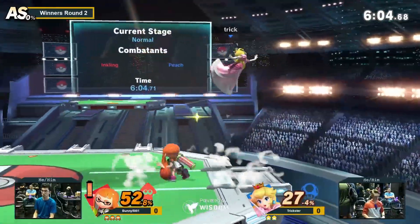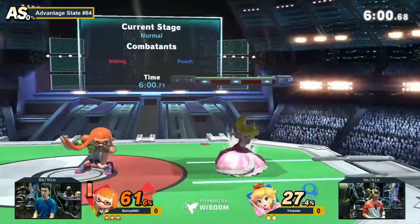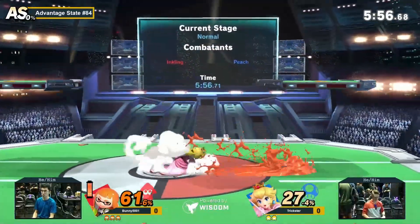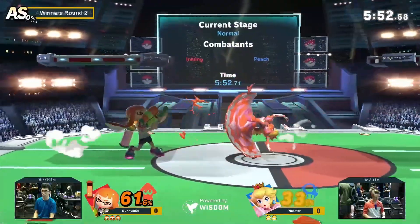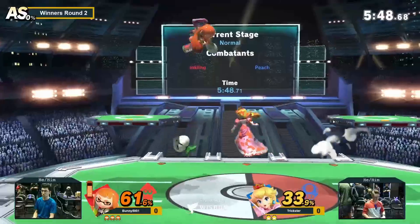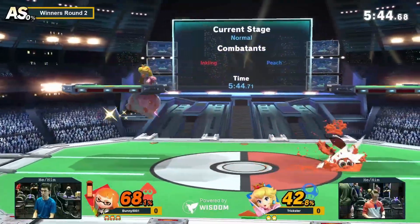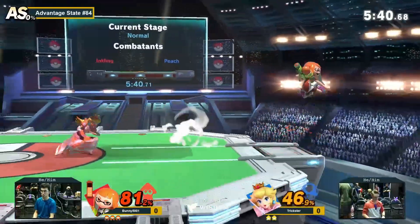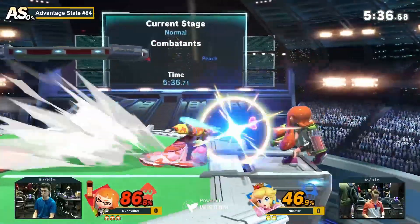We're not getting too much extra credit, but we might be able to start that right here. Another grab — Bunny got 60% off a grab at the start of the game. All Bunny really needs is that juggle to start, and he was very good at converting and using the platform to extend. Bunny's doing a very good job of just playing very patient and just waiting for Peach to mess up. Like, they whiff a turnip — okay, now we're gonna go in.